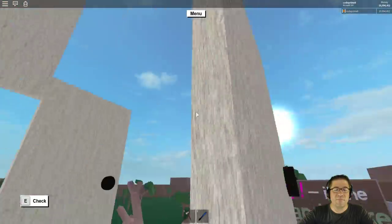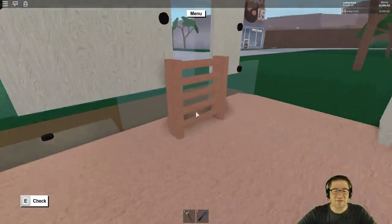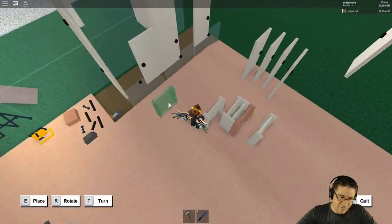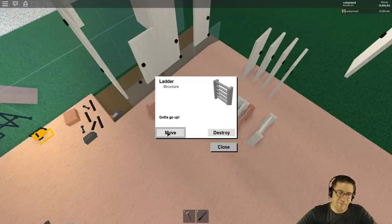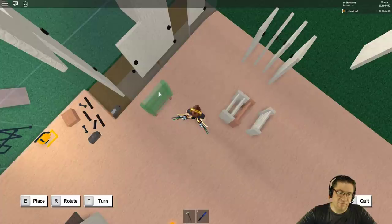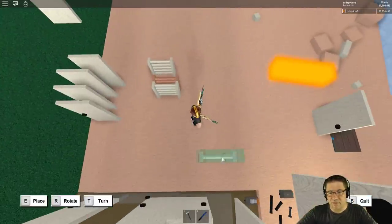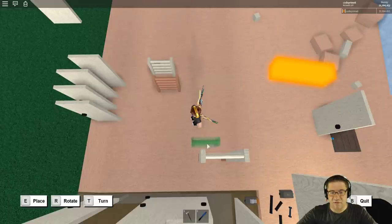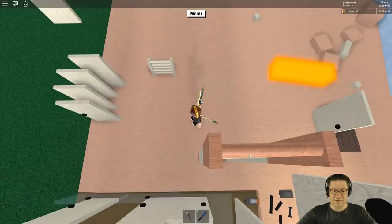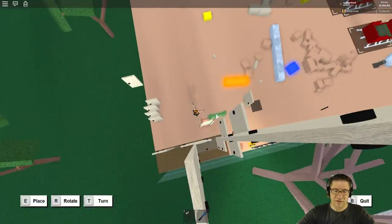There's a ladder in my way. Silly ladder! Okay. I missed. All right. Stop messing around, Code. You got things to do. Here we go. Let's just do this. If I place ladders like this, then I should be able to build up no matter what angle, right? There we go. That's easier to look down upon. I look down upon my ladders with pride and prejudice. Ladders, why can't you be doors?